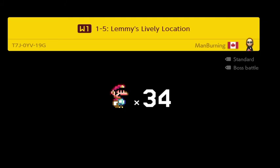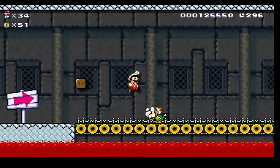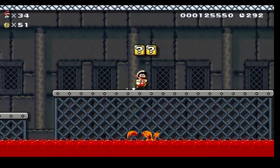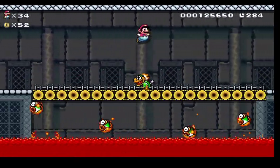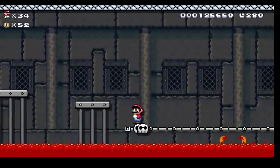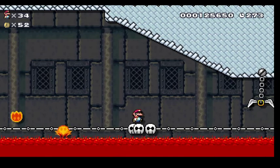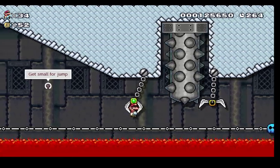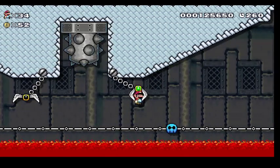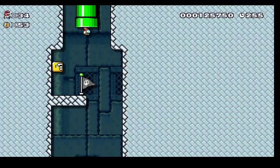Alright, so there we go — Lemmy's Castle, about to beat World 1 here. Sometimes it's better just to get hit by those guys. You can sneak through with the fire flower but it's a little tedious. I'll probably die and I'll show you what I mean. That works out because this jump up here is a little easier when you're small. You can do it when you're big, but as someone even said right there — get small for the jump. You can hit your head on the ceiling when you're big.